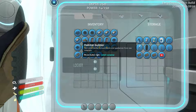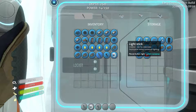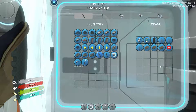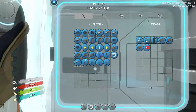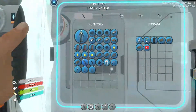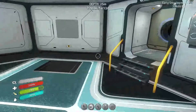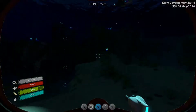My batteries, my dagger, scanner. Number three should be the builder, then light, and then the welder. And my water. Let's go ahead and remove my rad stuff. There we go.